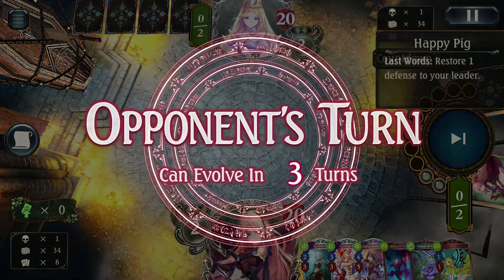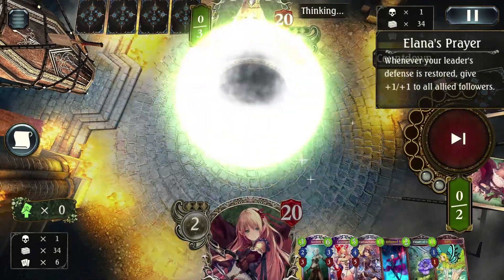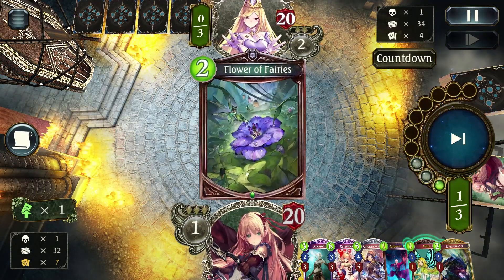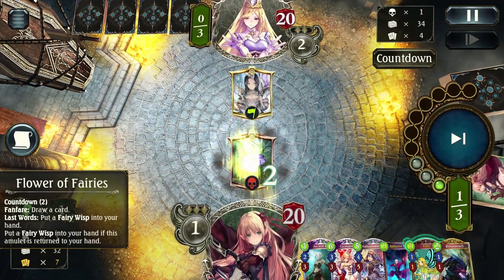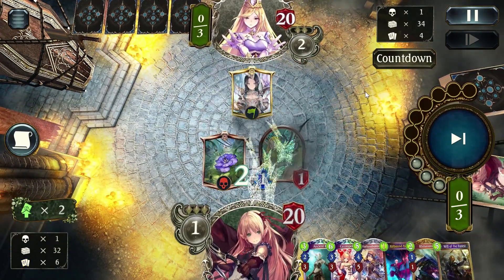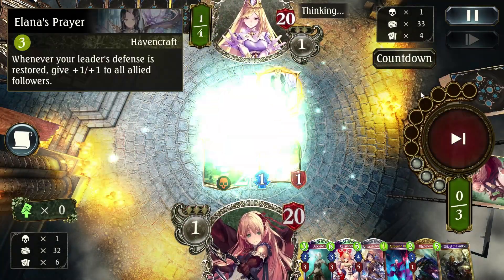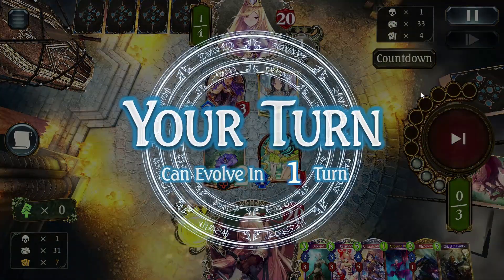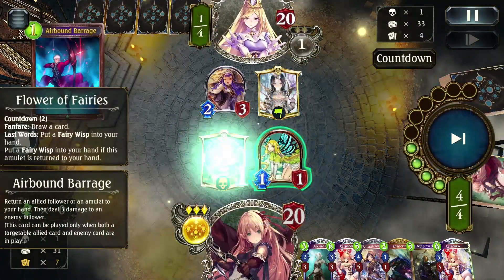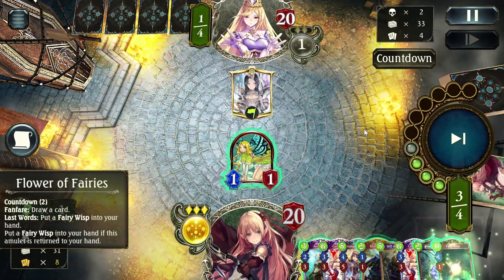Seeing Happy Pig makes me think their next turn they're going to play Alana's Prayer — and there it is. So we are going to have a tough fight. Alana's Prayer is probably the next deck I'm going to look at; I'm having fun revisiting a lot of my old Wilds decks and updating them. Alana's Prayer has a lot of new support. If you don't know: whenever they heal their leader they will buff all of their minions. But oh boy does that not matter to me.